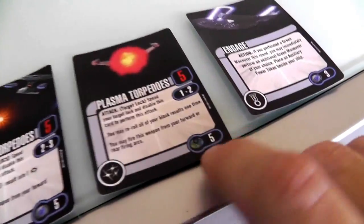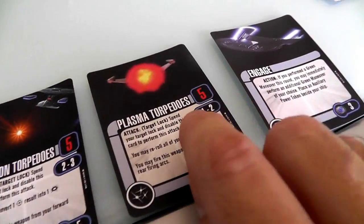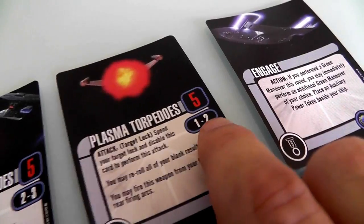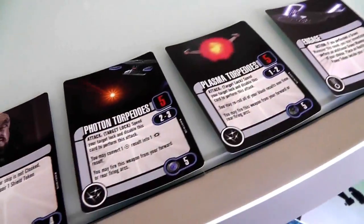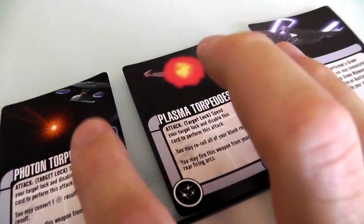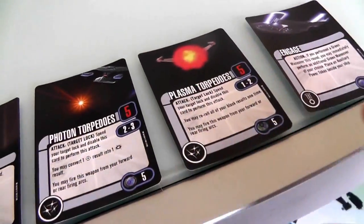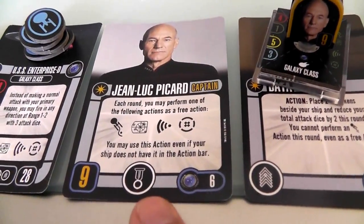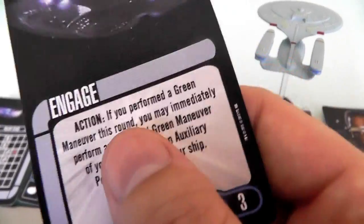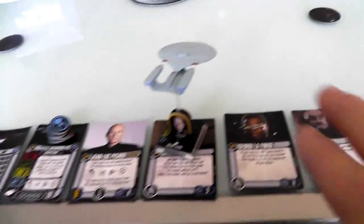I've got two weapon slots filled. I've got photon torpedoes for five points — Federation tech that lets me shoot from the rear, which is nice when I'm running away. I also took Romulan plasma torpedoes for six points. The plasma torpedoes are short range at one-to-two, and the photons are two-to-three, so I have a nice wide range. Torpedoes do a lot more damage — they can hit five and convert dice. Finally, since Picard is a prestige character, I get to take the Engage action as a bonus. That's my 60-point fleet of one.